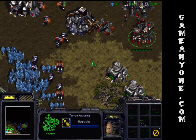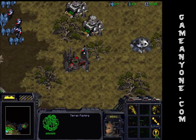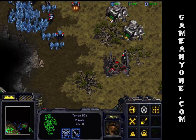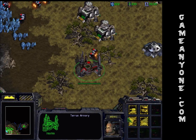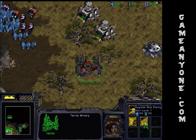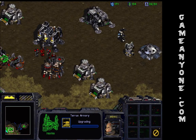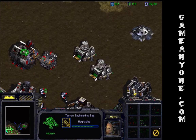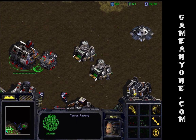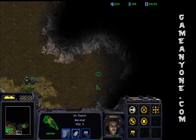Let's upgrade our marine range. Now we can build goliaths — yes sir. Definitely get ship plating and vehicle weapons, since we're going to need it for any dropships. They need to have enough defense to last.